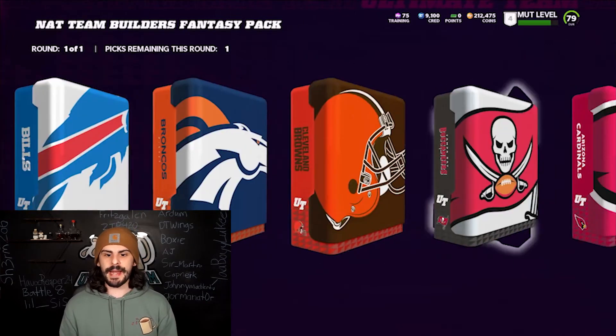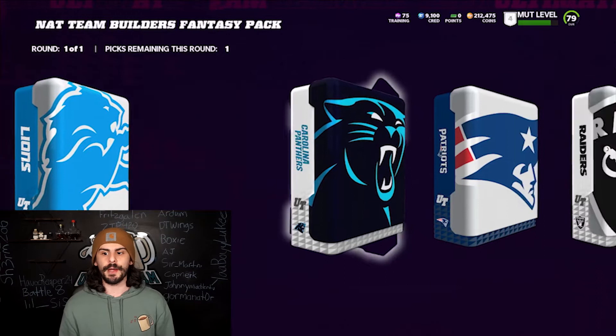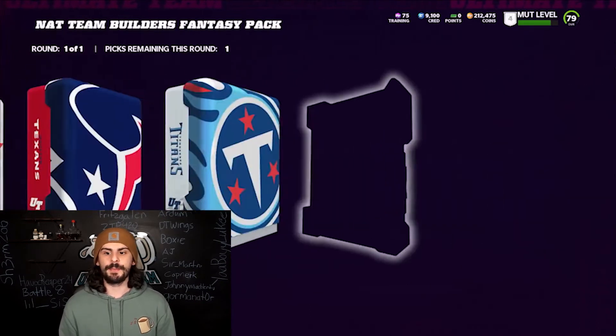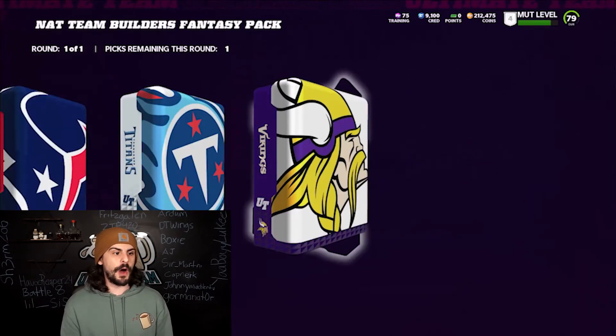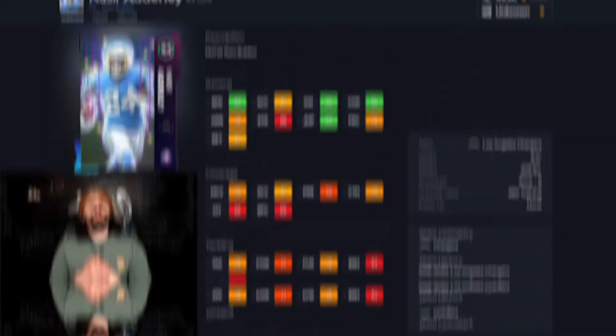Here you pick any team you want, and I'm going to tell you which ones you should probably go after. There are all the teams — you pick one and you can pick either the defensive or offensive player from that team. You only get one choice, so use that wisely. We're on MuttGG — shout out to them for putting this website together. It's so great. If you need anything, definitely go and check out MuttGG. They've got everything you need to know, like theme teams, prices, all of that.